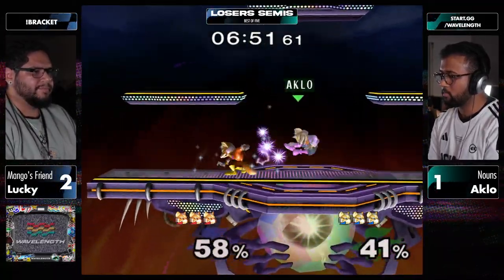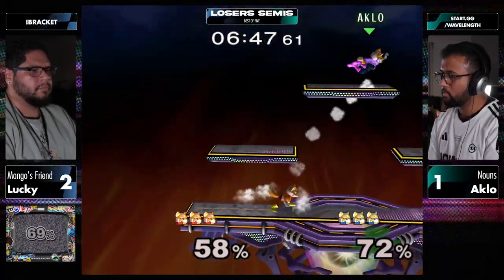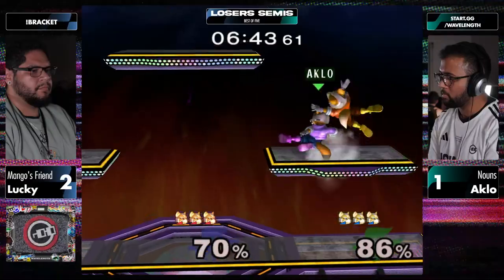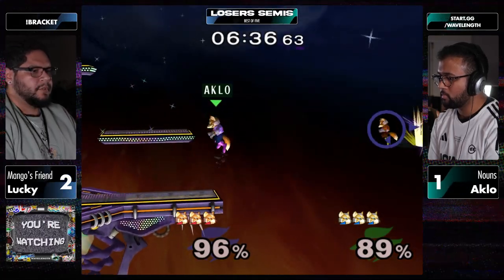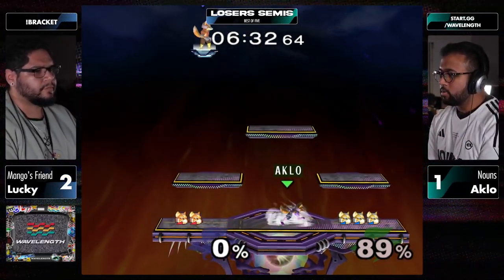Trying to get a little custy with some fairs on shield. Shine to get out of the pressure as well. I like this defensive drill that Lucky did there - very modern Fox stuff, just doing that dash dance pivot fadeback drill. Fadeback drill covers so much space and leads to grab or shine - big payoffs. But Aklo is going to seal the deal on the stock.